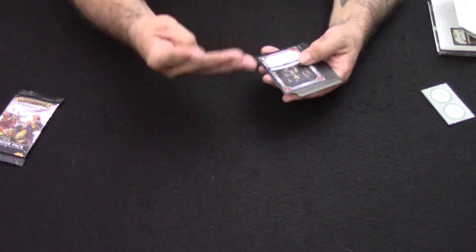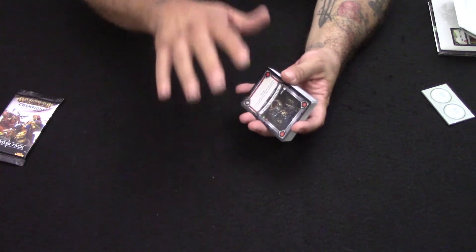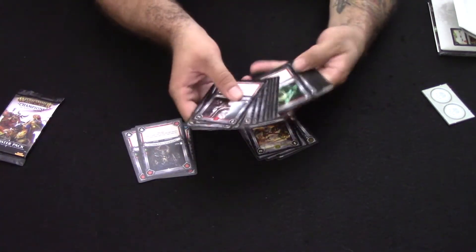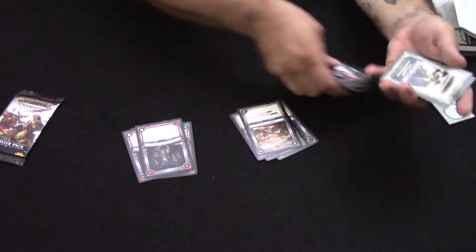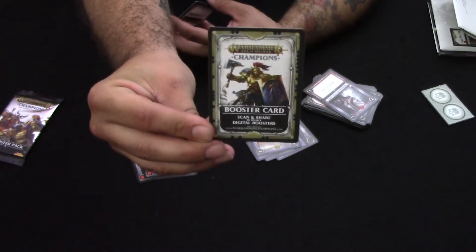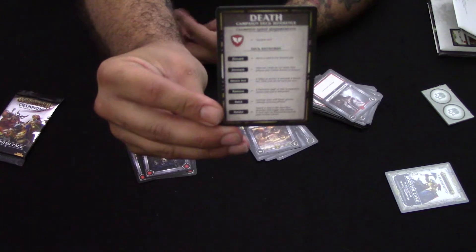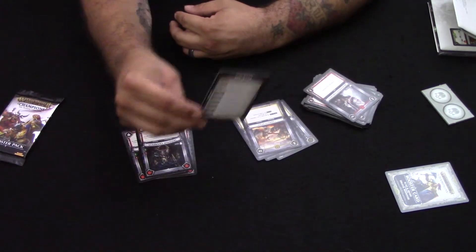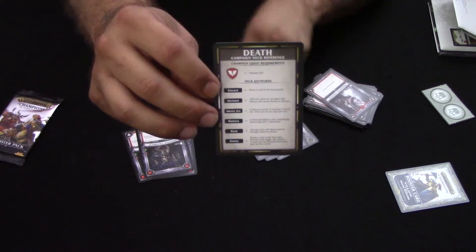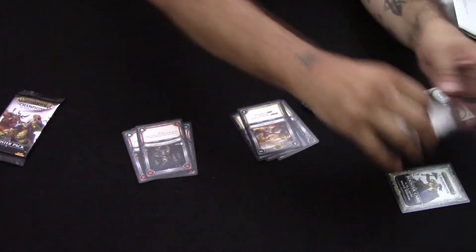Let's look at some of these cards. You're going to have four champions in the deck, four blessings, and then 30 regular action cards split up between units, spells, and abilities. So we've got our four champions, four blessings, and the rest of the deck. There's also a booster card you'll be able to scan into the app for special in-game rewards when the app becomes available, and an actual death campaign deck reference chart you can keep next to your play mat — it has all the symbols and tag words relevant to this deck.